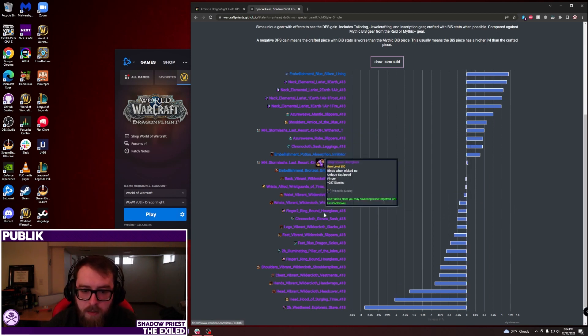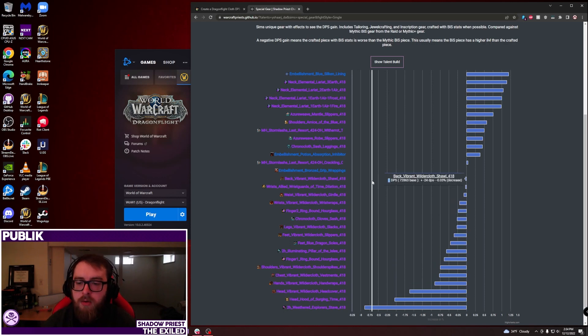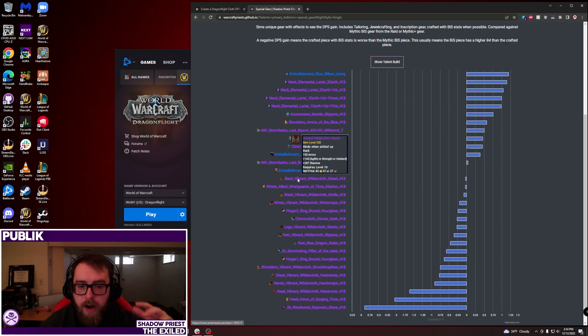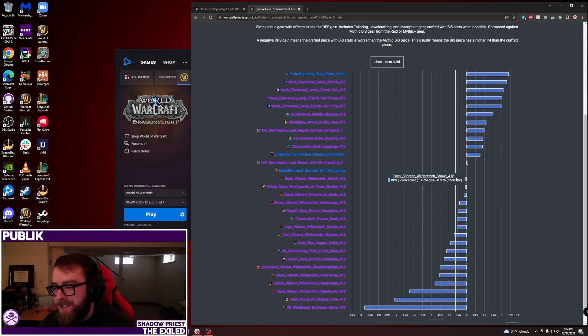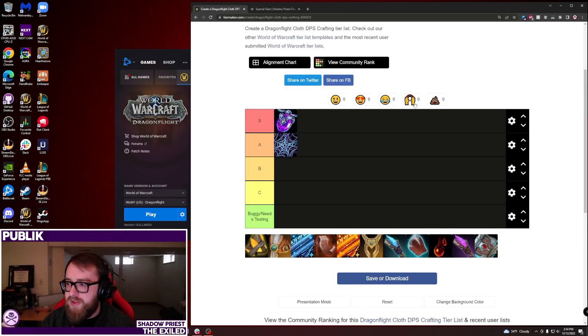You can see in the sim charts that the tailoring 418 cloak is only a 0.03% DPS loss from mythic best-in-slot, but Blue Silken Lining is a 1.19% DPS increase, meaning you're a net DPS gain overall. The exact slot to craft this on is highly dependent on the gear you have. Good options include cloak, waist, wrists, legs — our worst tier piece — or feet.